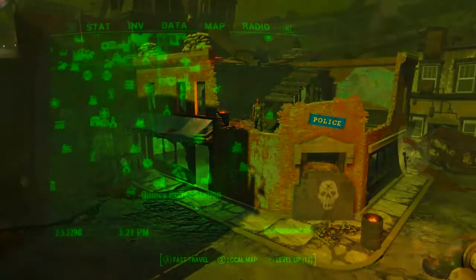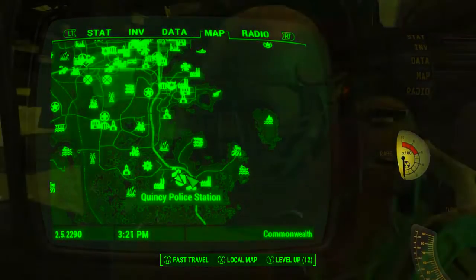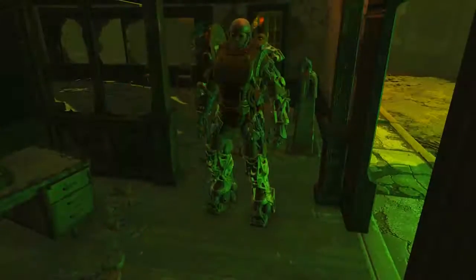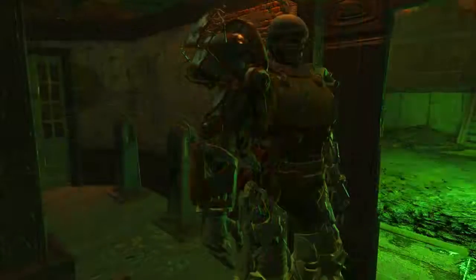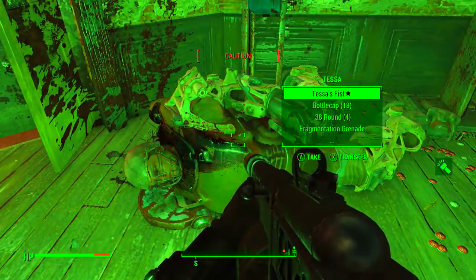To acquire this piece we need to come to the Quincy Police Station, which on the Pip-Boy map can be found to the southeast of Diamond City. Standing right inside the station will be the gunner named Tessa in her power armor. After giving her a bouquet of bullets, we can see in her inventory we will find Tessa's Fist — the unique piece of power armor.